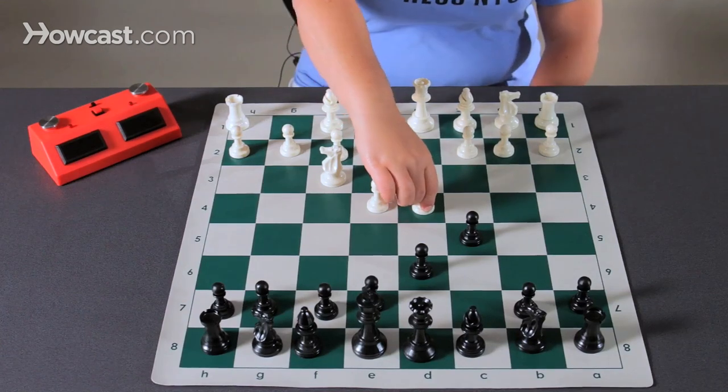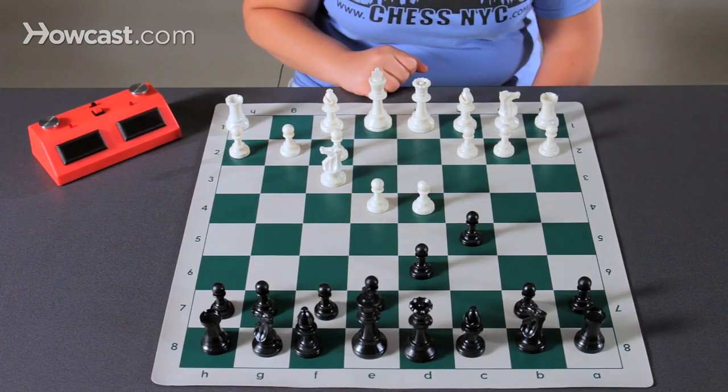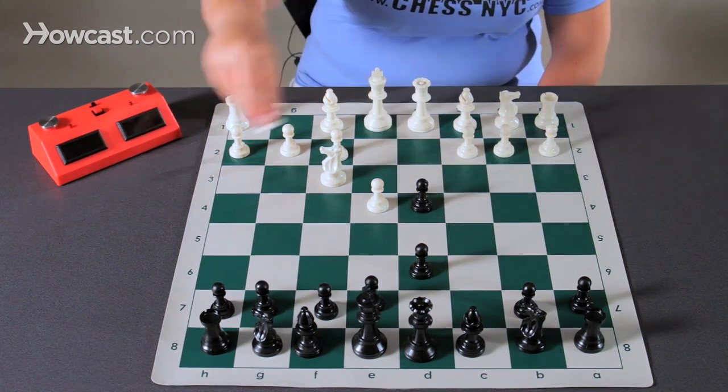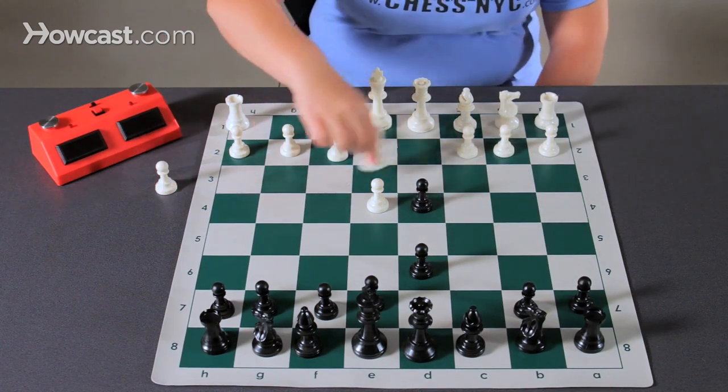White wants to develop and attack the center, so they play d4. This is a must take.